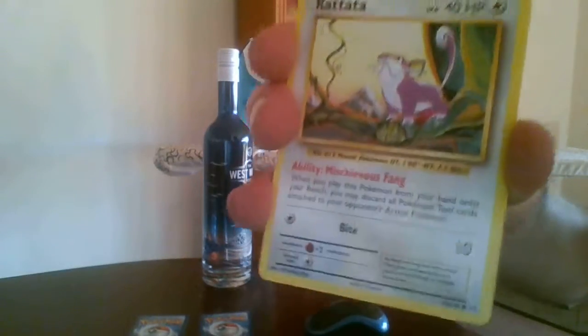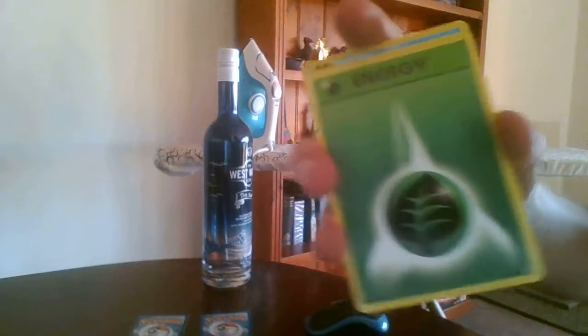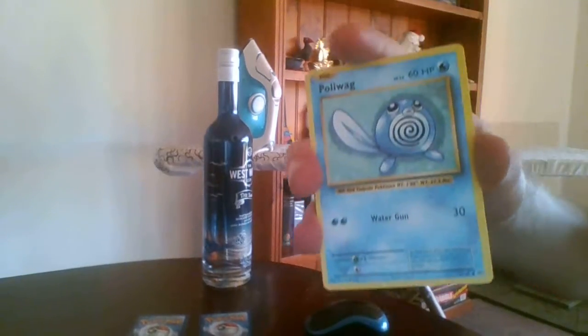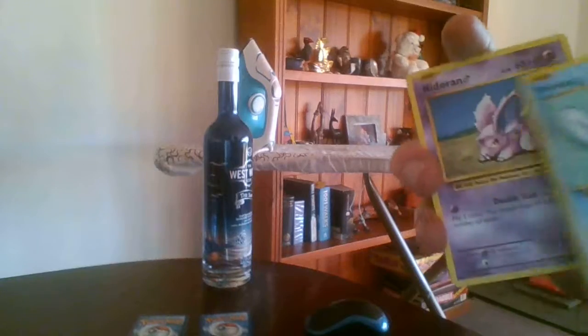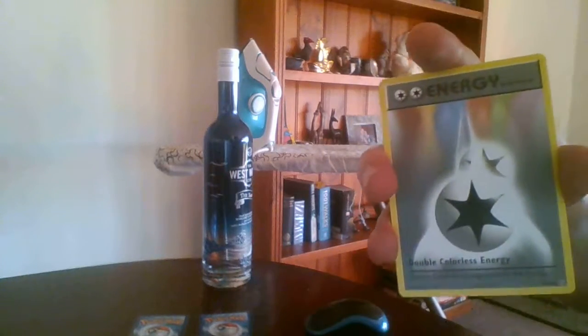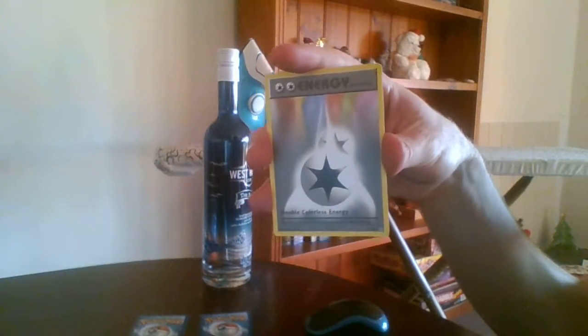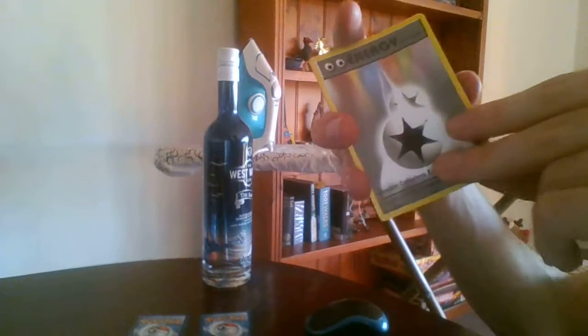Which is a bit disappointing, but continuing on. Rattata. Leaf Energy. Poliwag. Nidoran male. Double Colorless Energy — now that's a fan favorite. I often have a Double Colorless Energy in one of my decks, so I'm quite happy about that.